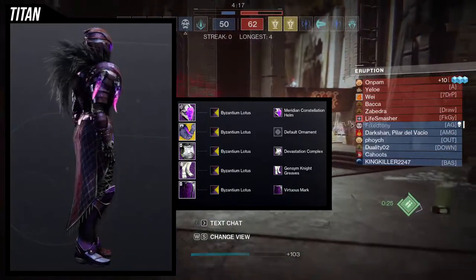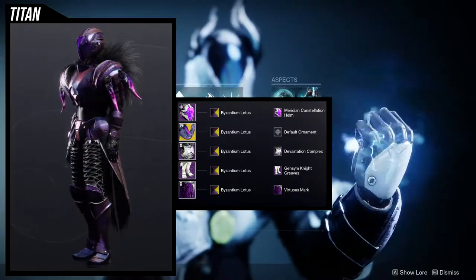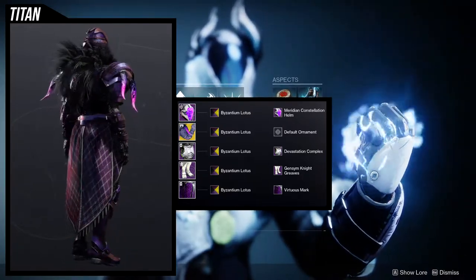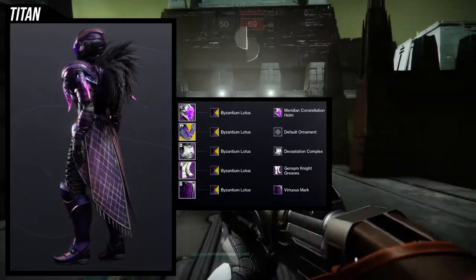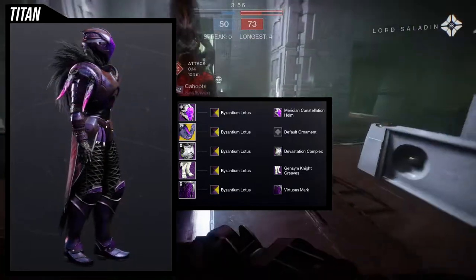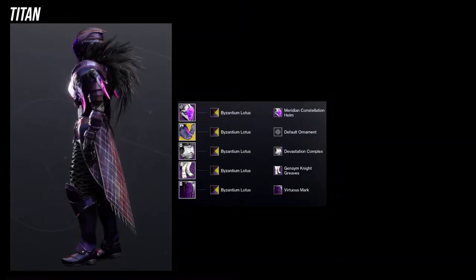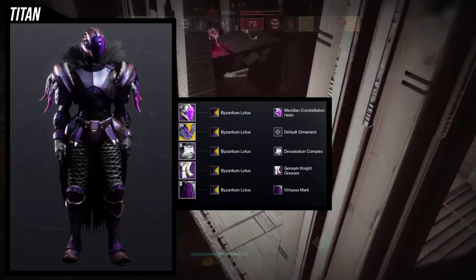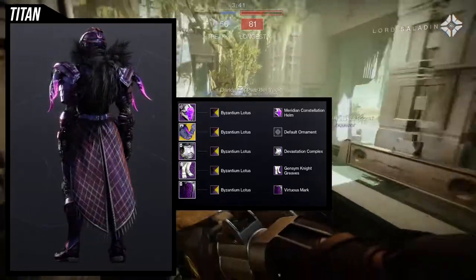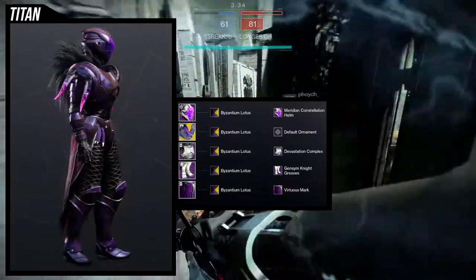And then the Virtuous Mark — I really like this set because it gives you like a crotch plate, which I think is really important with the Jensen Night Greaves because I don't think you get one. On top of that, Virtuous Mark has purple feathers that never change color, which is why I decided to throw it in because I'm already using purple and I need a crotch plate armor. Not a lot to say about this one because this is kind of my bread and butter look — I've made this look a lot of times with a lot of armor pieces. One of the reasons I'm using this set is because the arms, specifically the shoulder pads, look really good with the Devastation Complex set, so I just went with my bread and butter look.